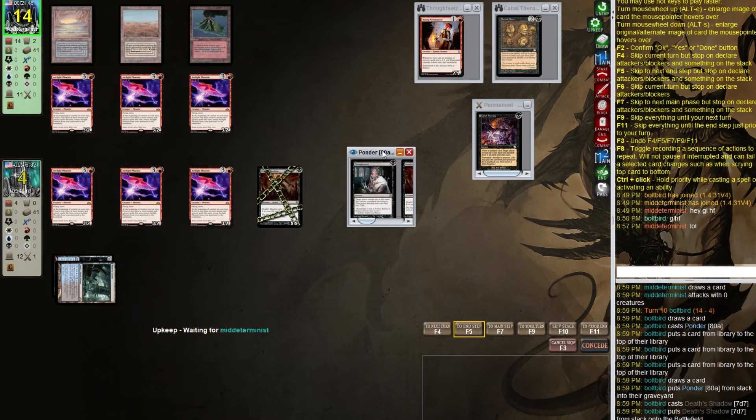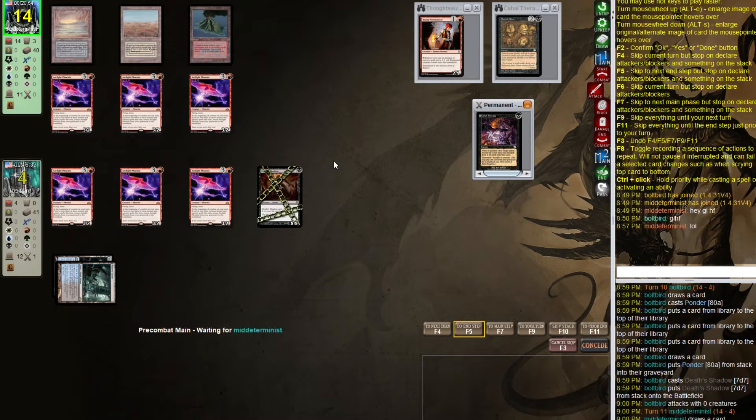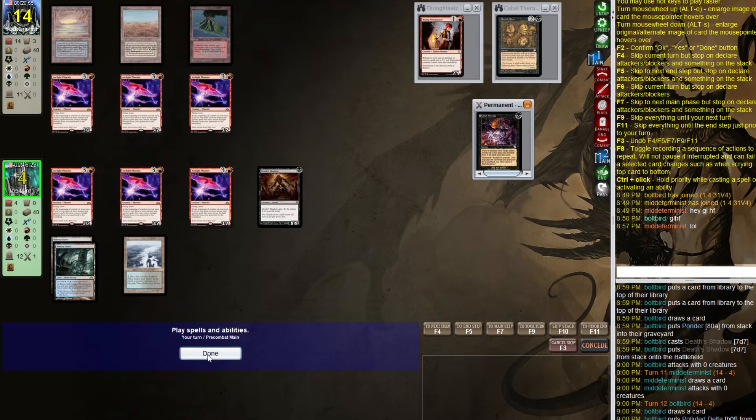They need two removal spells now because if they deal with one we can block and then take three. Are we going to steal this? Let's swing with just Death Shadow. If they triple block we'll fetch, but they don't. Are we going to beat Grixis Phoenix with our build?